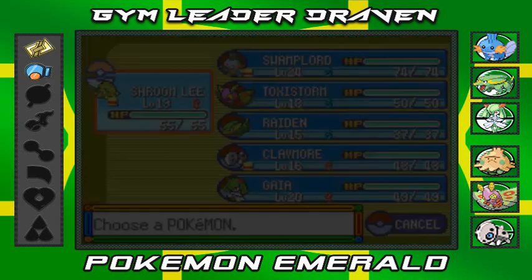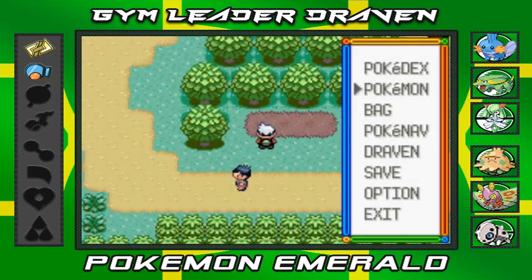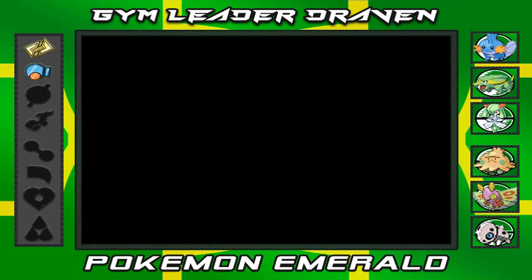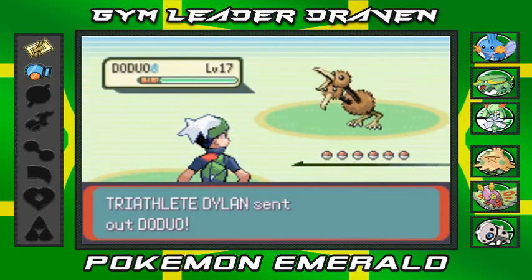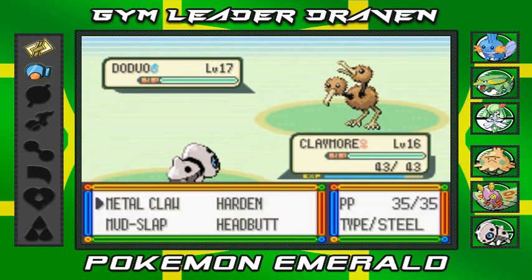First trainer right here is a Triathlete, so I'm going to switch to Claymore because I think he has a Doduo. Triathlete Dylan would like to battle and he's coming out with his Doduo — bring it on, here we go with Claymore!